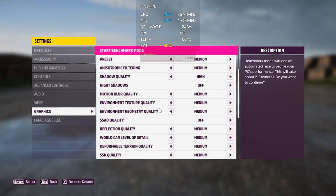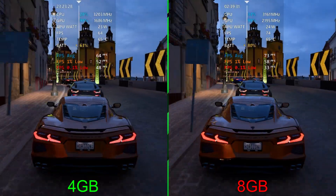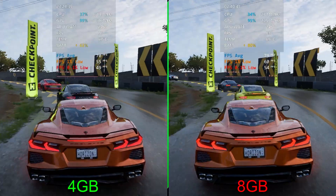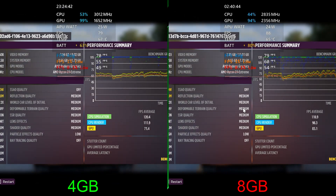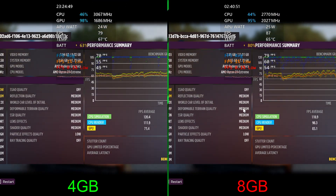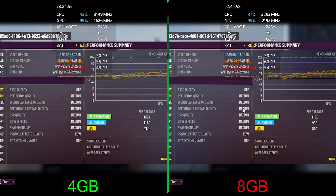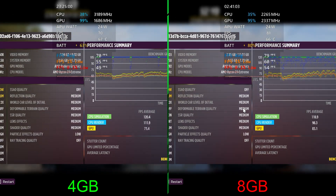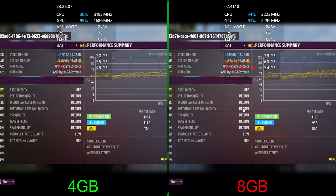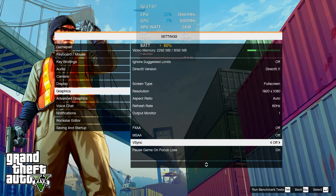In Forza Horizon 5, we can see much higher averages on the right with 8 gigs, as well as the 1% — though we are seeing a 27 0.1% low on the right versus 48 on the left early on. Wrapping up the benchmark: 79 versus 70 — a noticeable difference going from 4 gigs to 8 gigs. I did get a low memory warning when playing with 8 gigs, however I didn't notice any stuttering; it ran smoothly at a higher frame rate. Despite that warning, the game seems to be running fine.